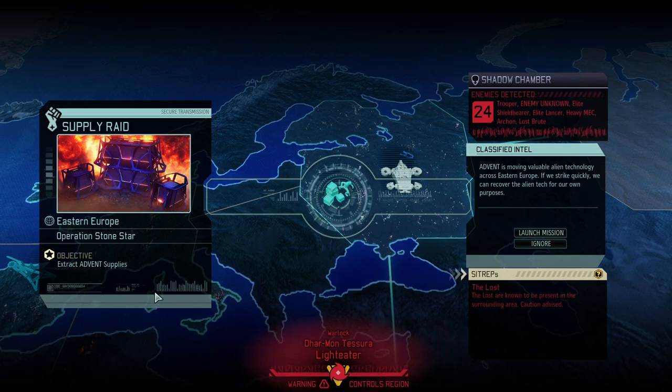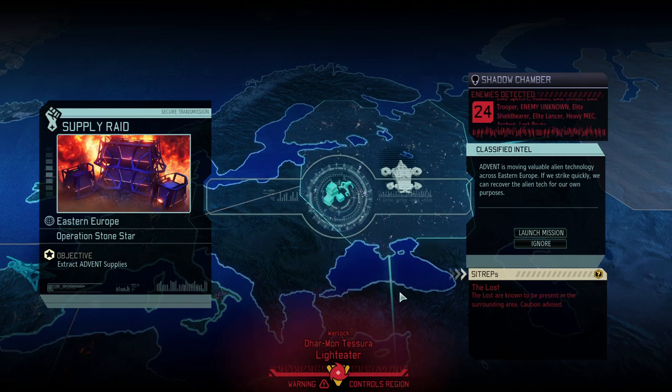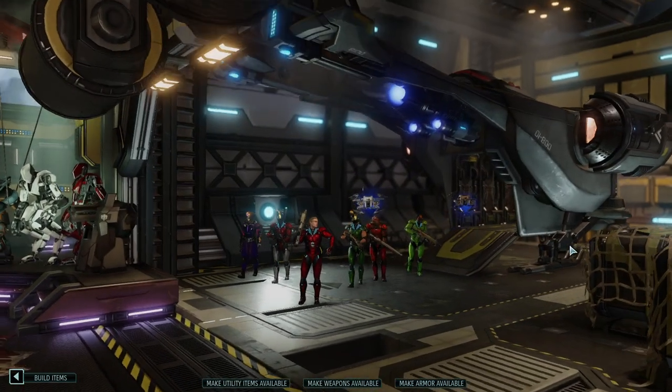It is time to do a supply raid in Eastern Europe. Operation Stone Star is upon us. We have 24 enemies with one unknown that most likely is going to be the Berserker Queen, but it could also be the Warlock — though normally the Warlock doesn't show up on the shadow chamber.